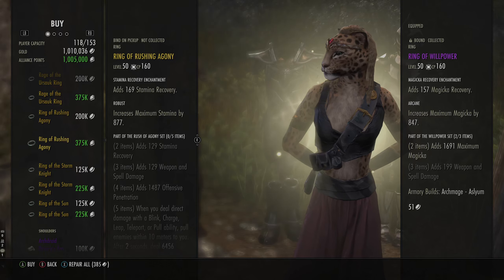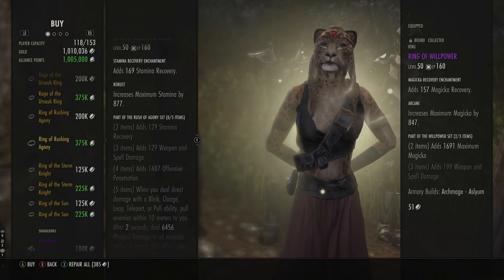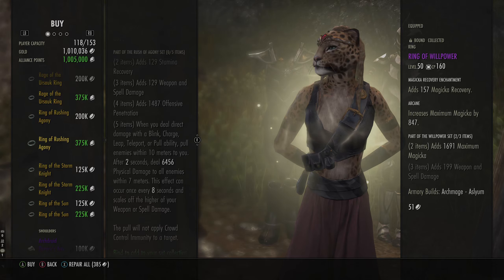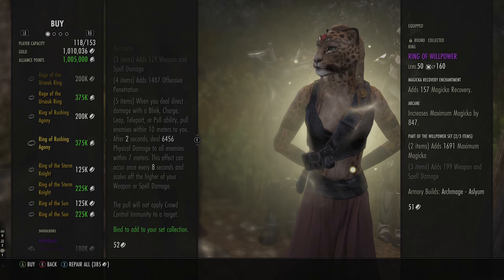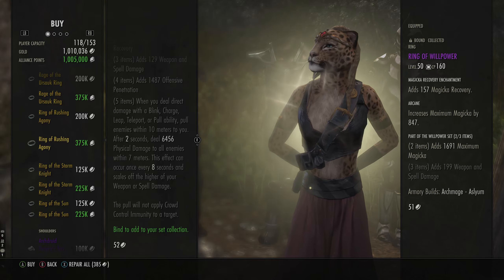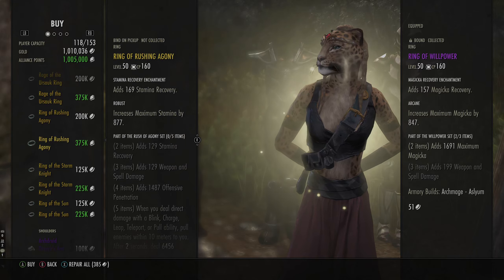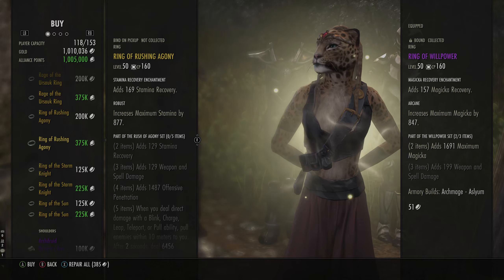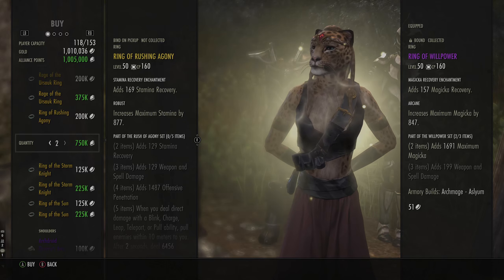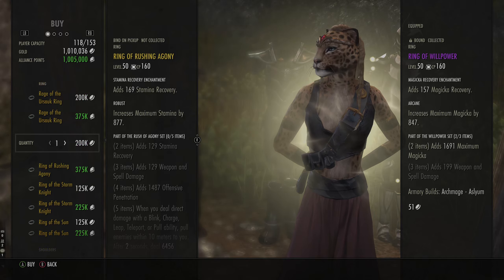You then have Ring of Russian Agony. This is a PvP set — in my opinion, this is worth getting. You've got Stam, Weapon and Spell Damage and Pen. When you deal damage with a Blink, Charge, Leap, Teleport or Pull ability, you pull enemies into the middle of it and do damage. This is very, very good. If you are on a Nightblade and you are bombing, this is fantastic. If you are on a Stamsorc and you use Streak and get in and out, this is fantastic. I would suggest getting two of these. Note that this one is Bound on Pickup and you cannot trade it, so it's more for yourself. I will be buying two of these because they are worth it. You can pay with gold or with AP — I'm going to use gold this week because I want to keep my AP.